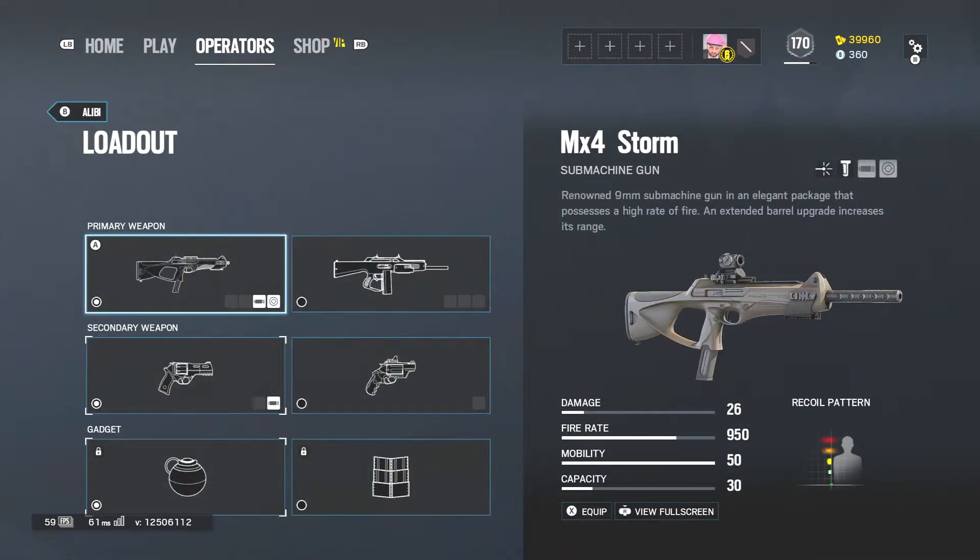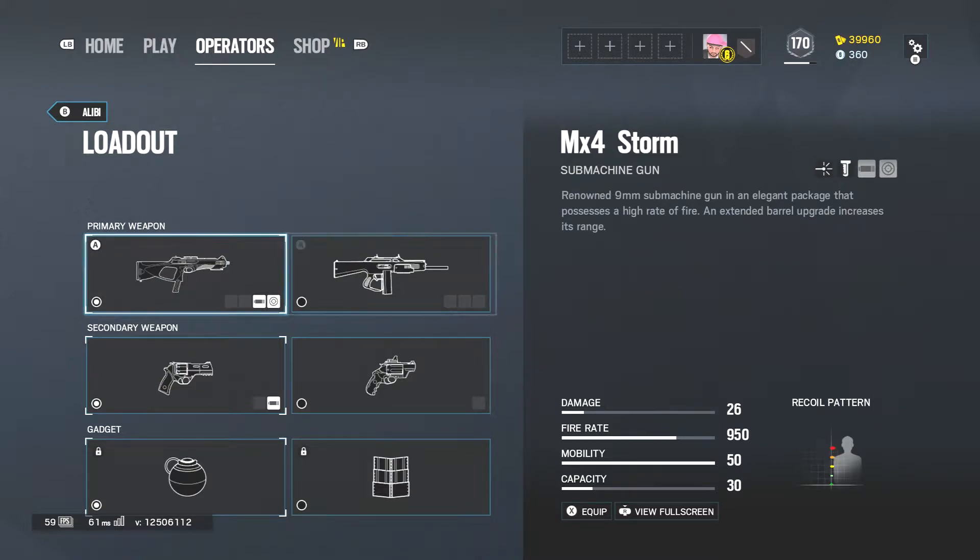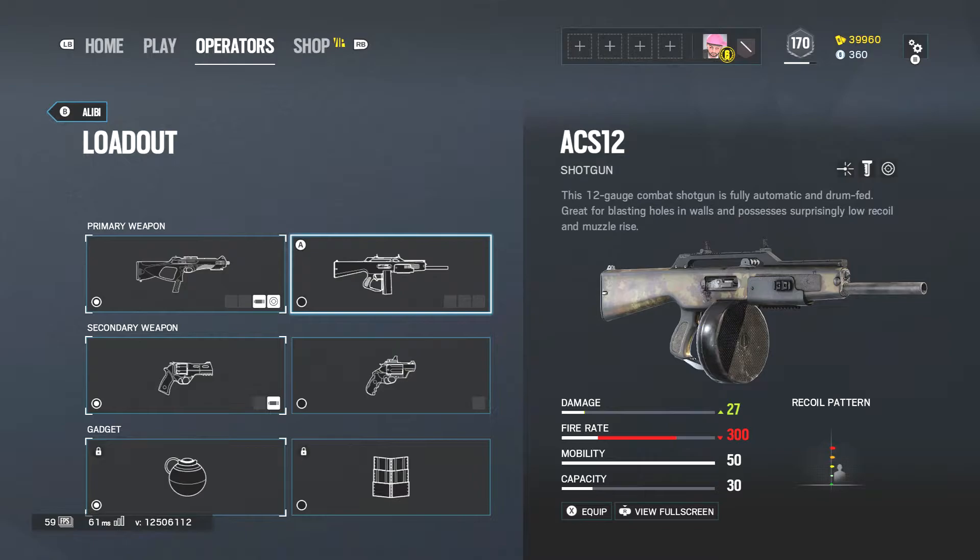First, her primary weapons. She has the MX-4 Storm submachine gun — a renowned 9mm submachine gun with an elegant package that possesses a high rate of fire. An extended barrel upgrade increases its range. She also has the ACS-12 shotgun — this 12 gauge combat shotgun is fully automatic and drum fed, great for blasting holes in walls, and possesses surprisingly low recoil and muzzle rise.